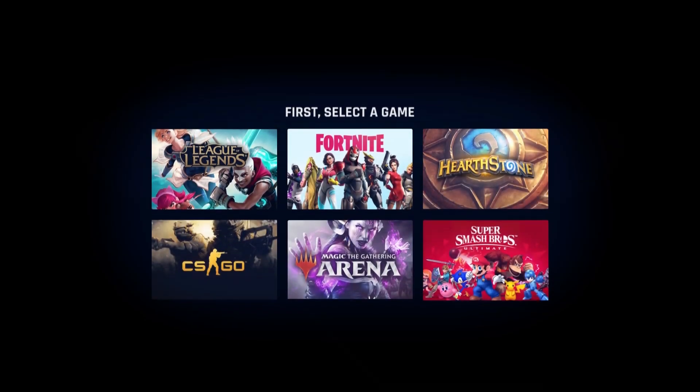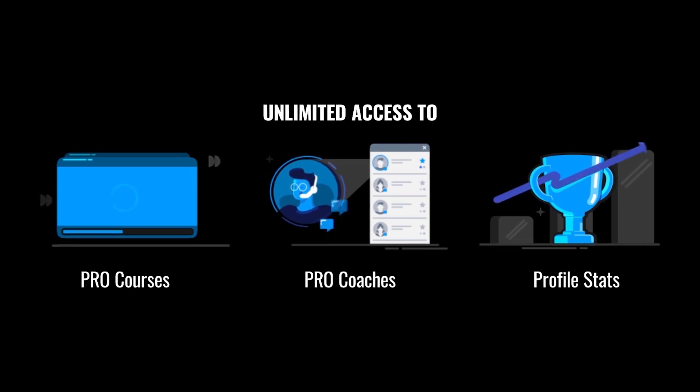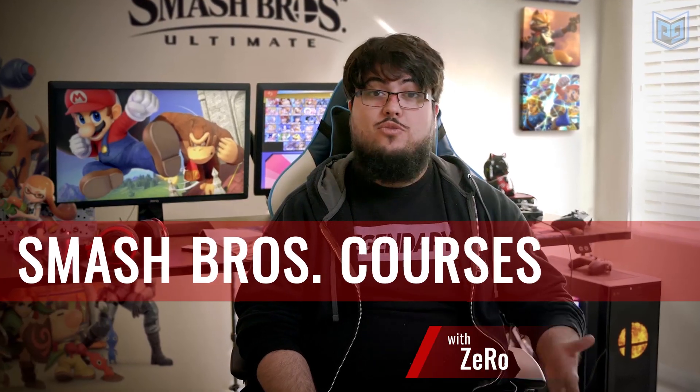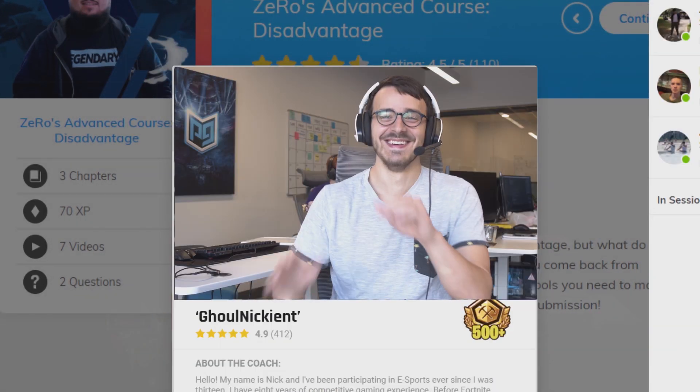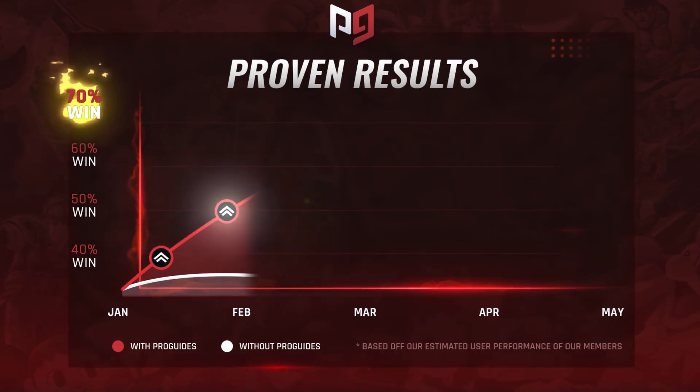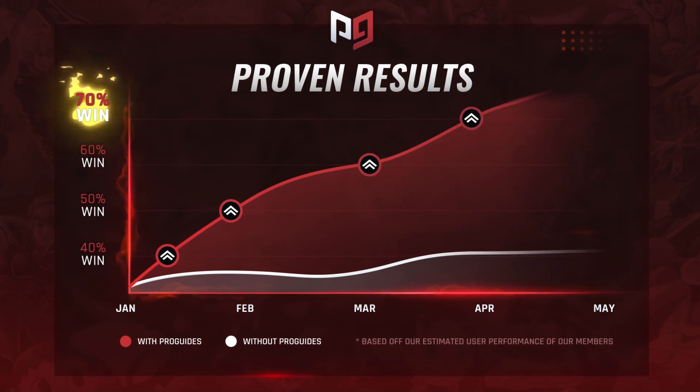If this video or the release of Banjo has you excited to start competing more in Ultimate, check out ProGuides.com for on-demand coaching through Instapro to get you guys prepared to compete at your next regional. We've got tier lists, a bunch of great character guides, and courses with pro players like Zero himself.